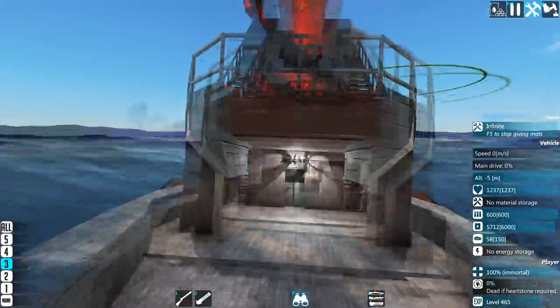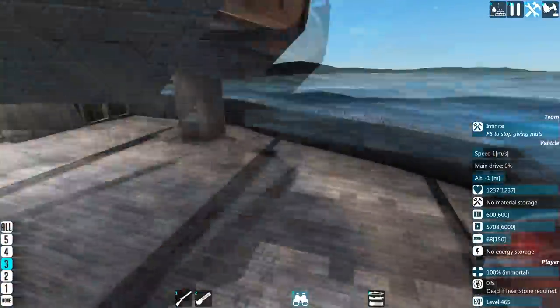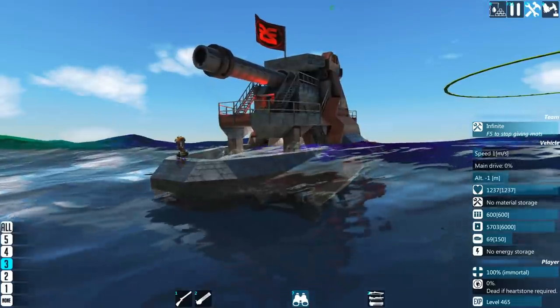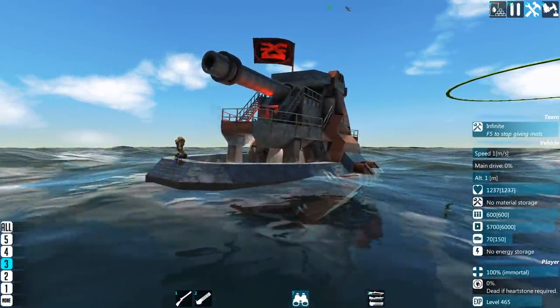Originally I was intending to simply remove this cram cannon and add the mortars, but instead we're going to be building a brand new ship from scratch, because we do need a new legion. At the moment it's just this boat and a tiny tank — not exactly striking fear into the hearts of our enemies.